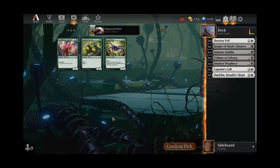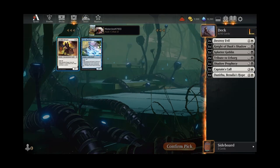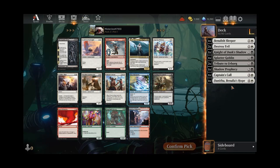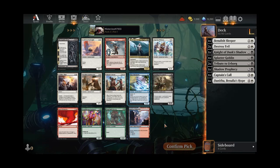Probably take the Captain's Call over the Faith Bonder. Now we'll take another Tribute and pretty solidly cement ourselves into the black-white format here. Take a Shadow Prophecy. Still a lot of green options in these packs. Yeah, Sleeper's a nice pickup this late. Not the craziest stuff, but it's alright. Would like to pick up an Aura or Equipment for Danitha if we can see one.